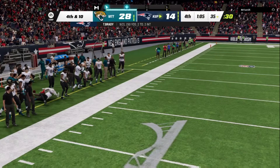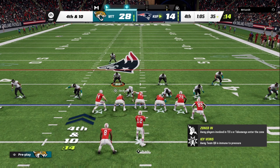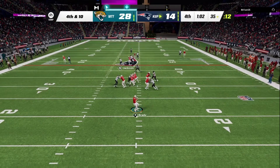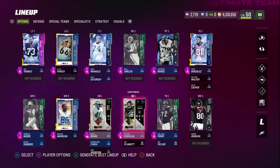Fourth and ten — we are in man coverage shading to the inside. That last play was one of the few plays where he went to the outside. Break that up — nice! And our opponent has quit. That was our Denard Robinson and Keith Byers gameplay.